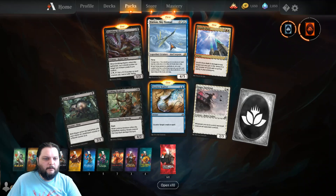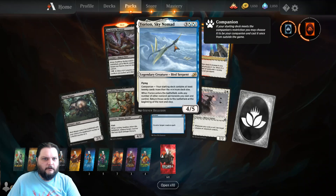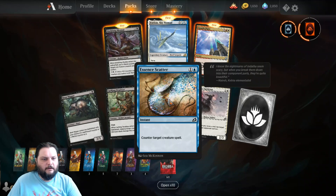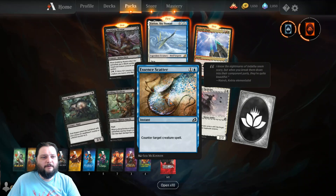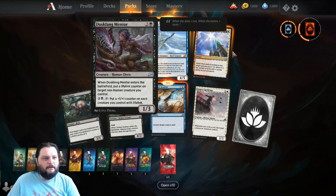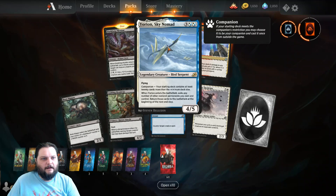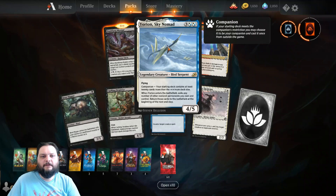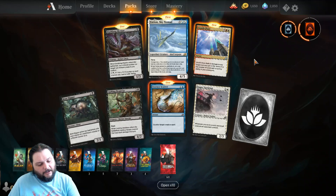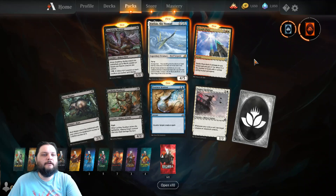That's going to do for today, guys. We got some cool firsties — first ever Seb McKinnon artwork, which I think might be the first Seb McKinnon artwork I've gotten in Arena. Then we got the Zenith Flare and the Yorion. Tune in next time for more Pack Crackers, Arena style or otherwise. See ya.